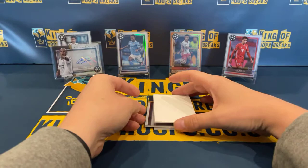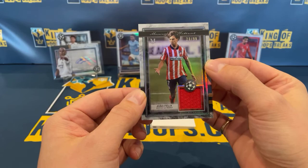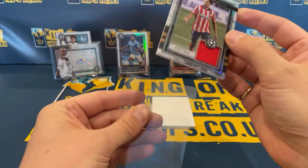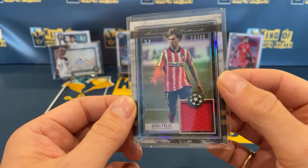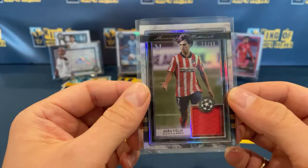And then our relic next. Wow — that's going to go for Atletico Madrid, that's Alan. João Félix relic, and that is number 20 of 99. These non-rookie cards — the Mbappé and the Félix are definitely the ones you want to be hitting. That's a lovely hit for Alan there.